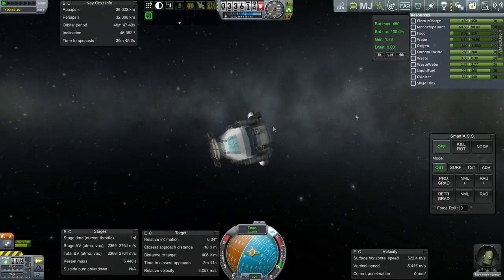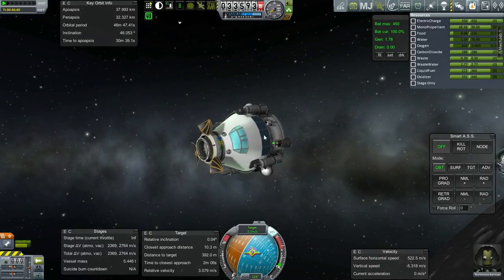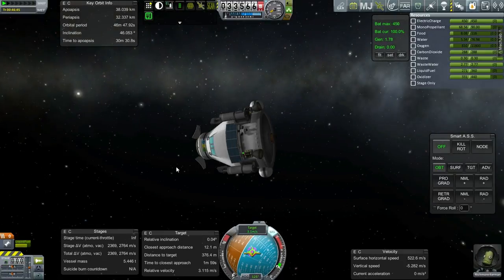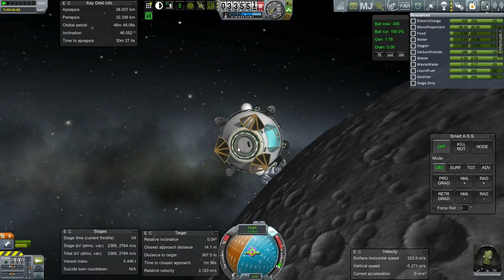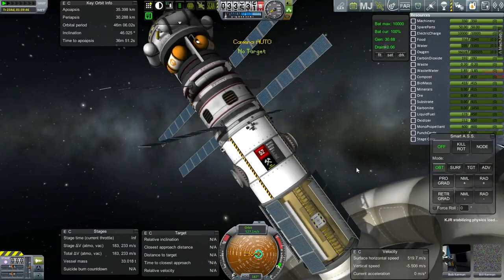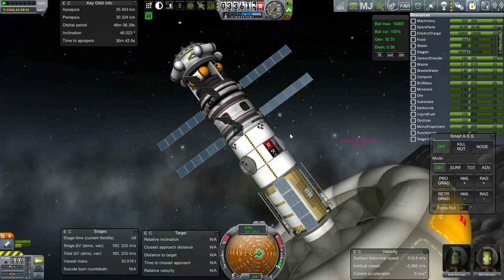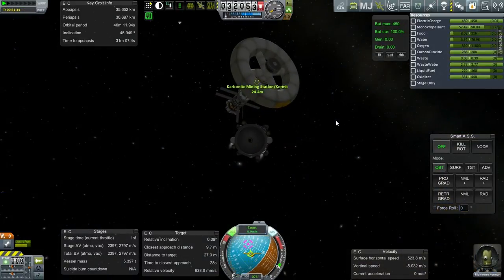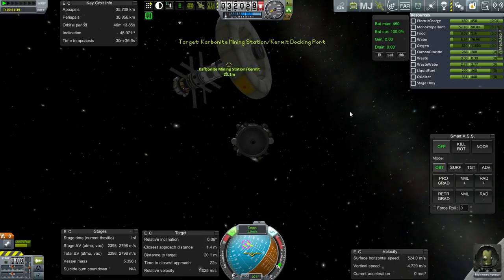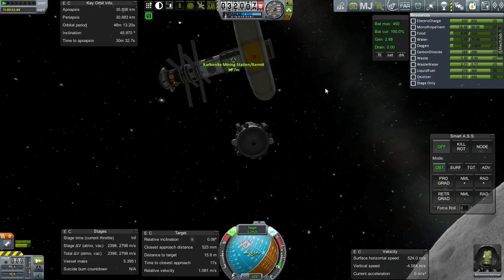Open shield, open hatch - I'm confused. Maybe that's a Kerbal transfer thing, or something to do with the way I upgraded the series having both open shield and open hatch. Let's hop over to the station. Bob and Bill are both here - we'll transfer Bob because he's a scientist. The station seems to be tumbling, possibly because of its rotating section. It's been hard to approach.